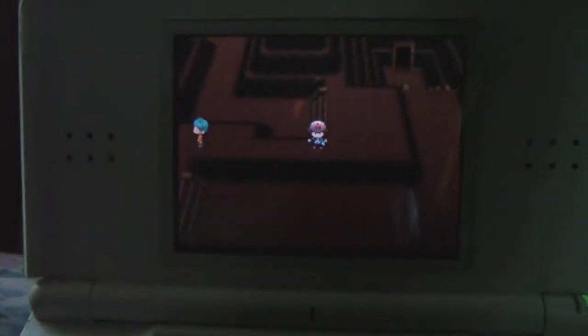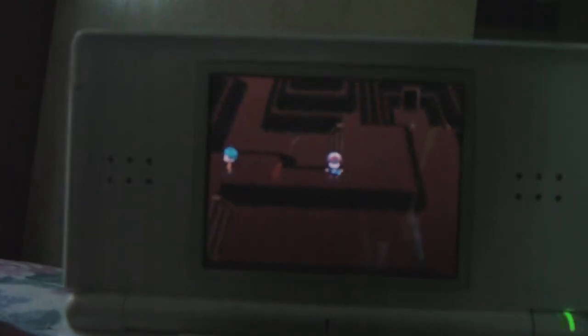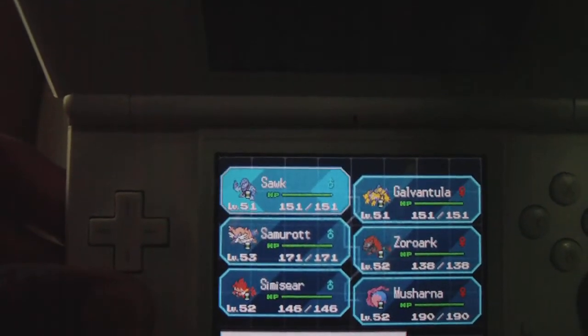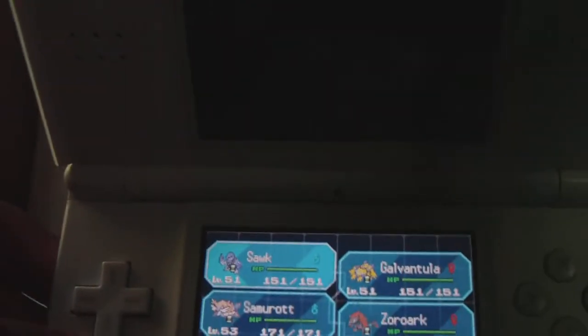Hello everyone, welcome to episode 79 of my Pokemon Black walkthrough. In this episode we're going to continue to walk through Twist Mountain. I left you guys off here and we're just going to continue from this point. Samarok's level 53, Zorok's level 52, so is Simi, Serum, Musharna, and Sok and Galvantula are level 51, so that's good for us.